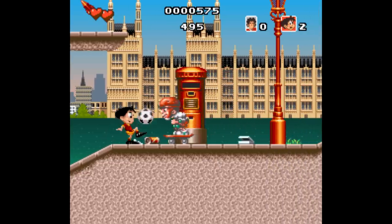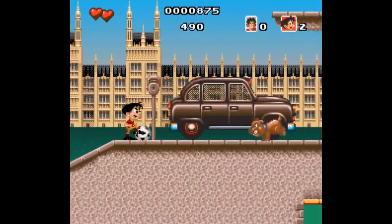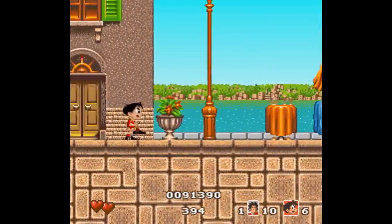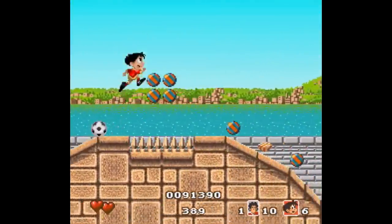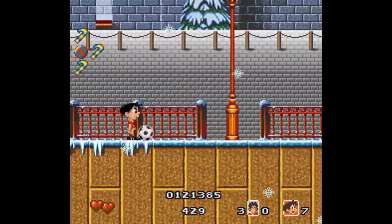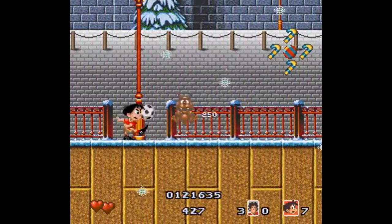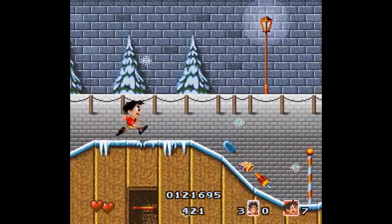You get a life meter with 3 lives and 5 continues to get through 5 levels split up into 3 stages, and there is a password system here. The levels are divided up into different parts of the world I just mentioned, but as far as the basic gameplay goes, it's still just run to the right, defeat enemies, and avoid obstacles. But the main thing this game has going for it is your accessory, the soccer ball.